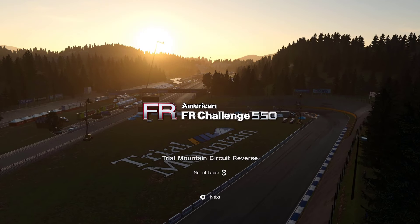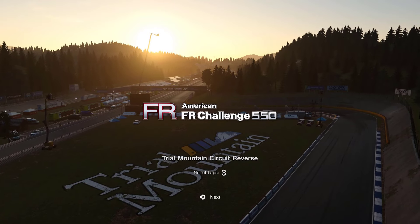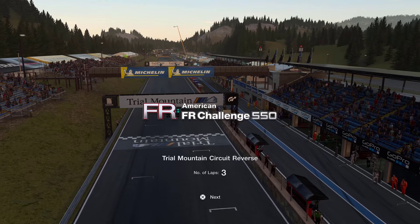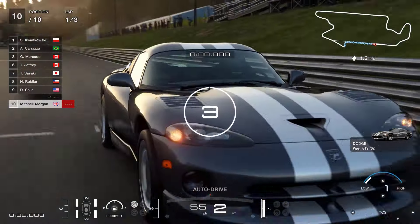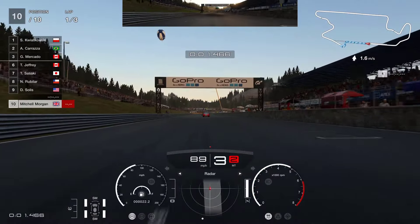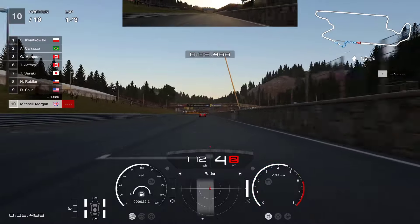Let's get into the race and see how we do. This is the American FR Challenge 550 at Trial Mountain Circuit in reverse. We've got three laps to get to the front — it's a track I'm not used to going this way round; I know it the other way but not in reverse. We've got traction control set to one, no brake balance, no fuel map to worry about, no pit strategy. It's just a case of going for it.